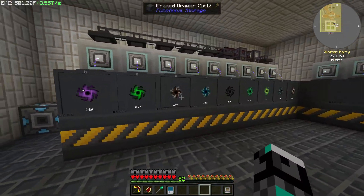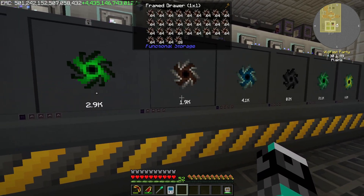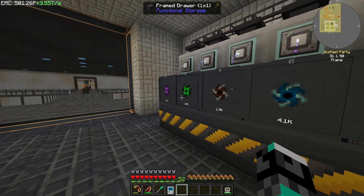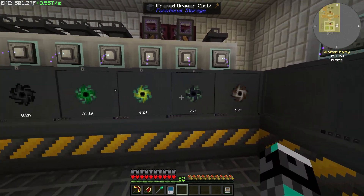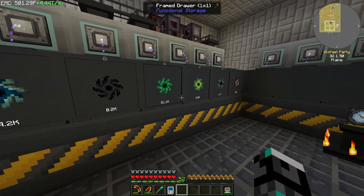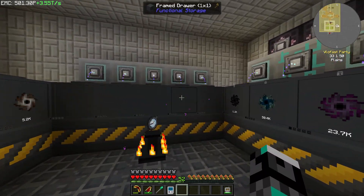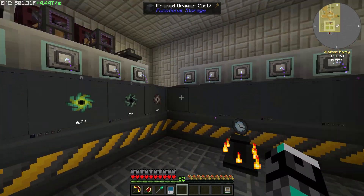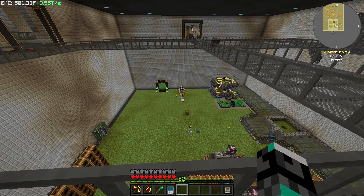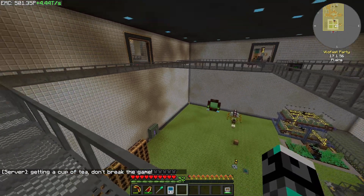If we check our singularity - yes, this is the balloon singularity - we're getting close to that 2k sweet spot. All of these guys are nearly 2k or over it. We're only missing 5, and one of those is the mana steel. That's why we're producing it. I think I need about 140,000 mana steel ingots and we only have around 30,000, so we're still a little bit off.